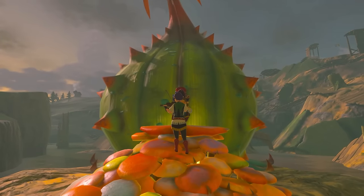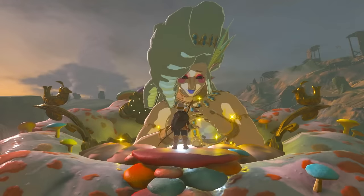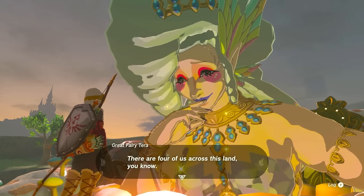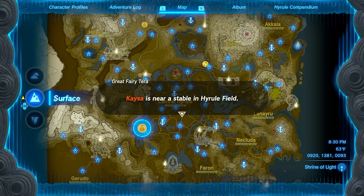Carefully bring them up that hill all the way to the Fairy Fountain, and once you reach it a cutscene will enable. The first fairy will come out — Terra — and you'll be able to start enhancing all your armor to one star. After that, Terra will mark where her other sisters are on the map, so you now know where all the other fairies are.